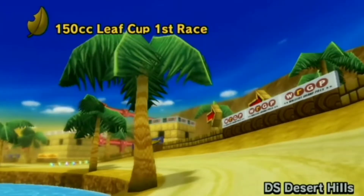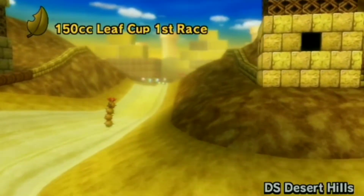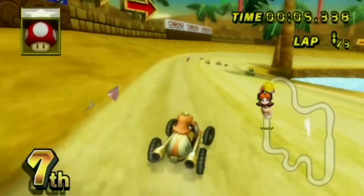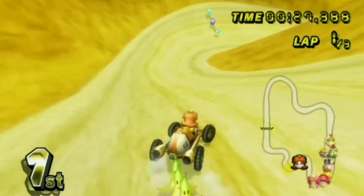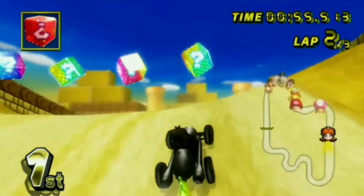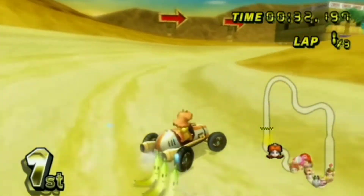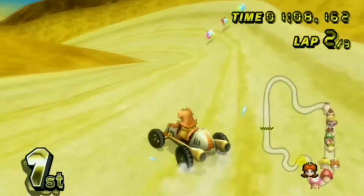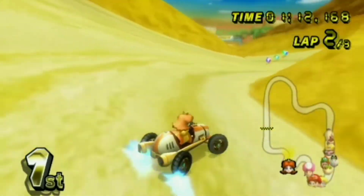At number 4, we have DS Desert Hills from Mario Kart Wii. As you might expect, this track is pretty much exactly the same as the original. The graphics have a little more polish, which makes sense because it's on the Wii. The hills are not as steep as before, which I actually like since it makes racing on them a little more manageable, and you can also trick off a bump or two thanks to the new trick system this game introduced. There wasn't a whole lot that needed to be changed, so I can still have fun when racing here, but this doesn't even compare to what's coming up.